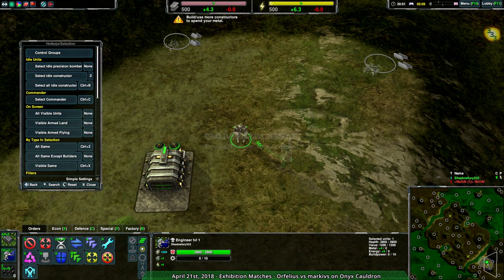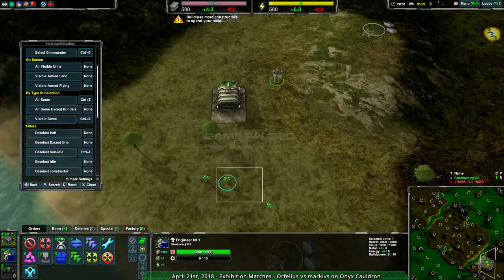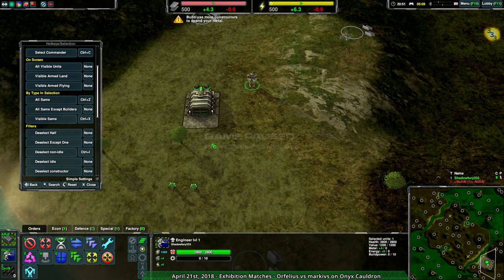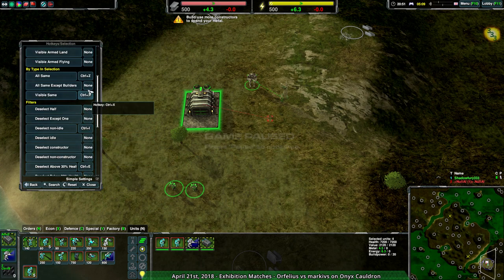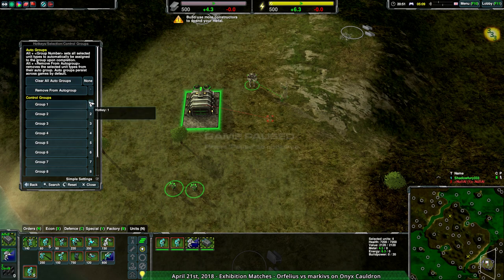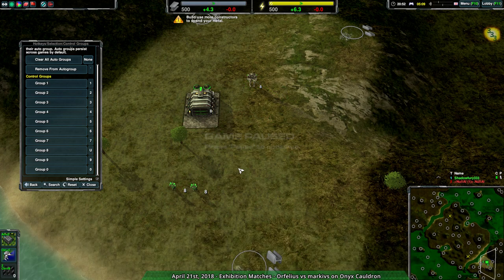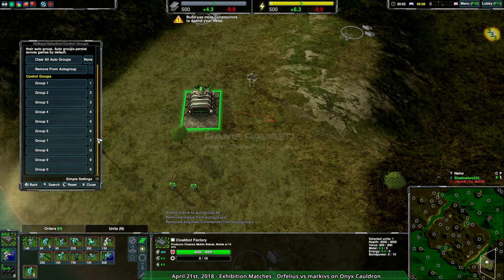If you want to adjust how you actually control units, that's where the selection tab comes in. Hotkeys selection contains a bunch of hotkeys for different modes of selection — selecting every unit of the same type, selecting all your constructors, selecting all your idle workers, selecting all units altogether, and several things in between. Everything here can be configured just as with everything else. The key thing here is control groups: if you ever wanted control groups on a different key than normal — say, not on the home row numbers — you can do that. For instance, if you want your stuff to wrap around the grid keys and have control group eight on U instead of eight, set it to U, hit Control+U, and now all that stuff is on control group eight even though you're pressing U, which is really convenient. This works with auto groups and everything else.